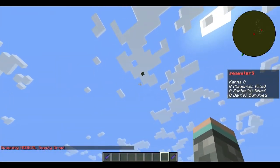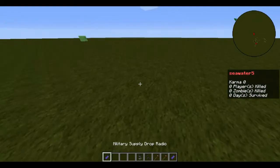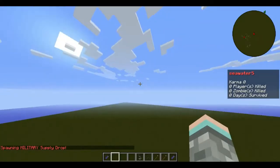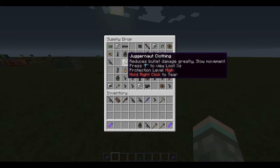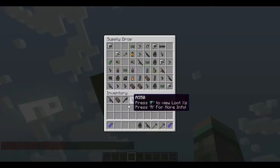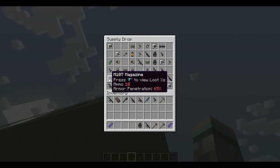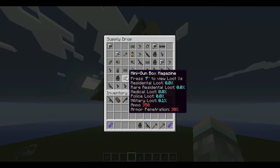Next is the medical supply drop, which drops medical loot with an uncommon chance of also dropping weapons. Military drops are the only way to obtain astronaut armor, miniguns, and some paint cans. These are very rare items — astronaut armor is rare to get and you cannot find paint cans in the wild. On servers they have random drops. Minigun ammo has a 0.1% chance of dropping, which is extremely rare.